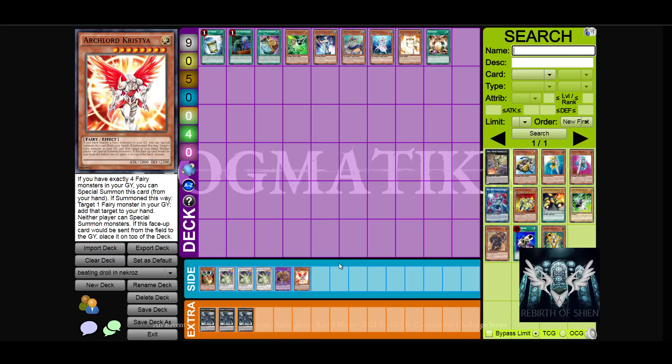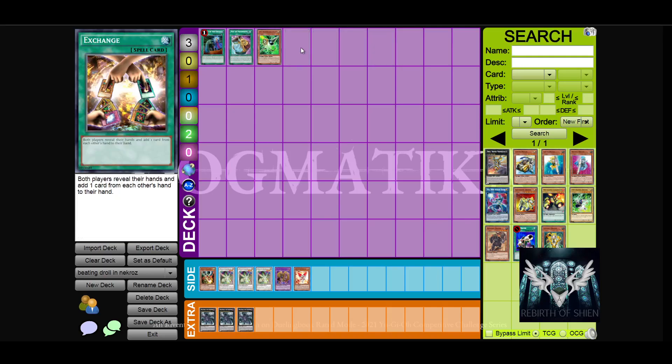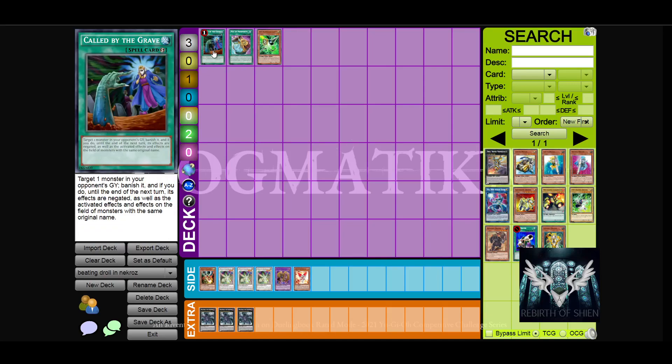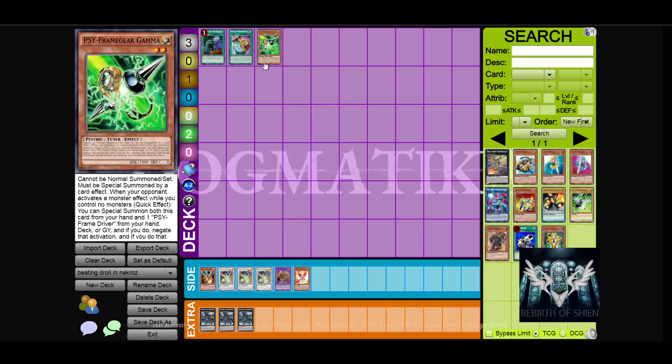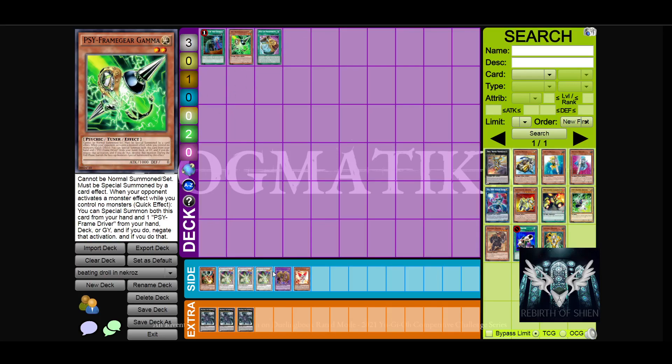So this wraps up how you can deal with Droll and Lock Bird. I would recommend deck building-wise that you at least include these three options. You can then be pretty safe about playing around Droll — because Gamma helps against Droll, Caught by the Grave helps against Droll, and Prosperity gets you to Caught by the Grave or Gamma. And Prosperity can also help you otherwise; this card is generally excellent. So this wraps up how to beat Droll and Lock Bird. I hope you guys enjoyed. See ya!